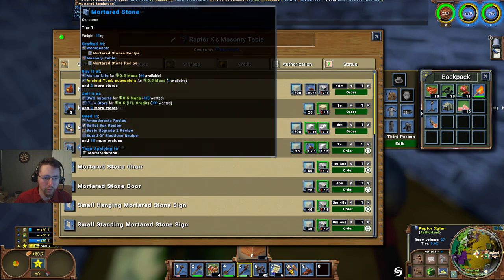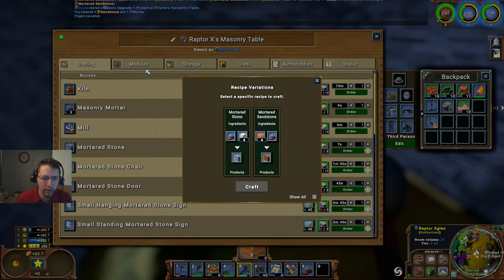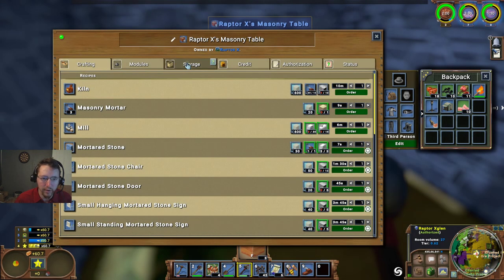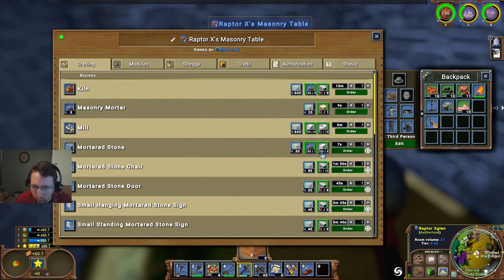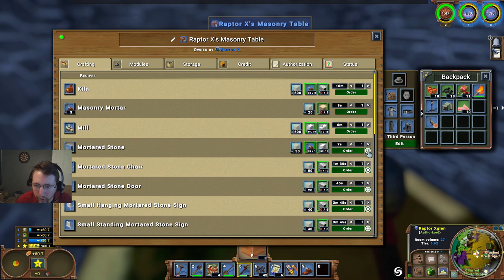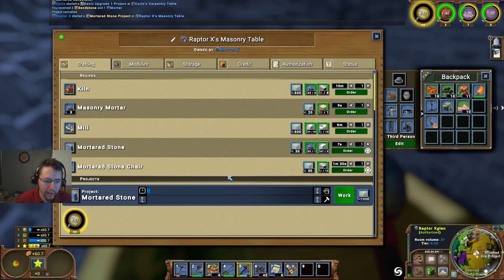I wanted to make standard mordered stone there - so this is a trick that you've got to watch. You want to get into here, and we've got 33, we should be able to make about 44. And then we're going to hit the gear over here and use mordered stone, use that one and craft that. Now it's making the mordered stone.